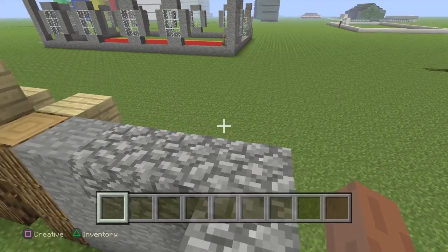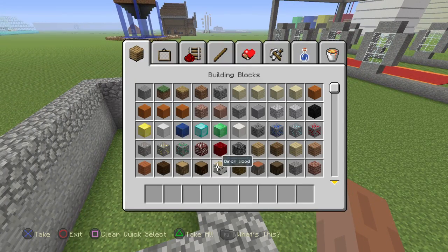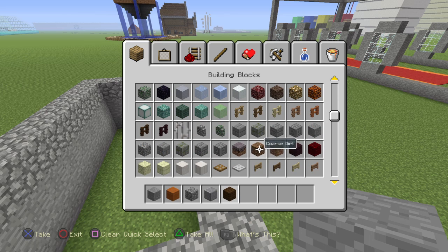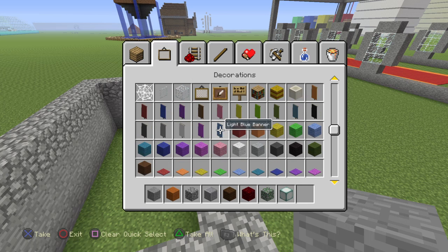But we're going to make it look a bit better, using similar things: stone, sandstone, cobblestone, some andesite — which has been added in — dark oak, which is incredible. I love dark oak. We're going to have some red nether brick, moss, mossy cobblestone, sea lantern. And we're actually going to have some windows this time.